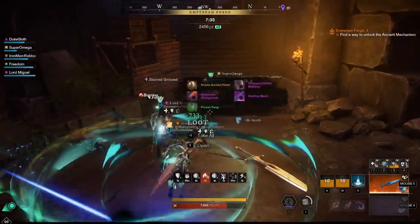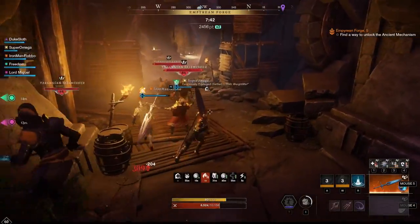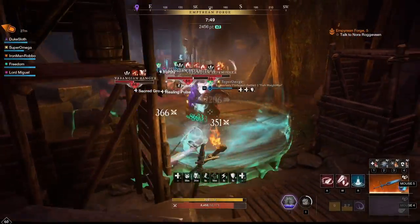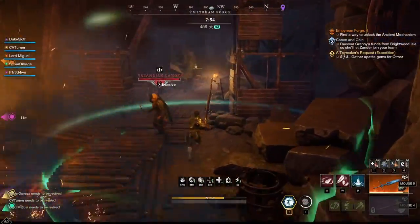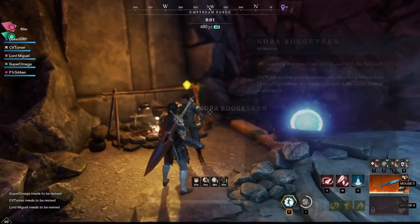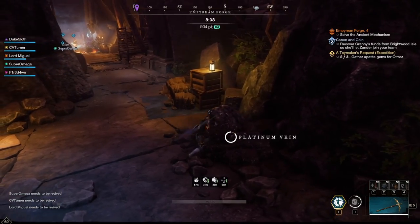You definitely want to kill the mages first, and be careful about positioning so you don't accidentally pull the rangers that are relatively close to this area. The further you pull these mobs away, the better. After that it gets a lot easier — you only have to kill a few extra rangers and some extra mobs. While the group does that, one player can already run up to activate the next switch. You need to talk to the NPC in order to do that, and next to that NPC is also a platinum vein that you want to pick up.